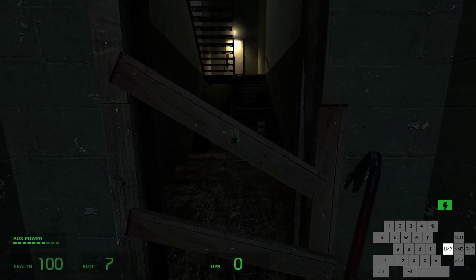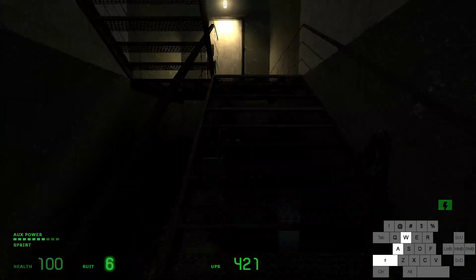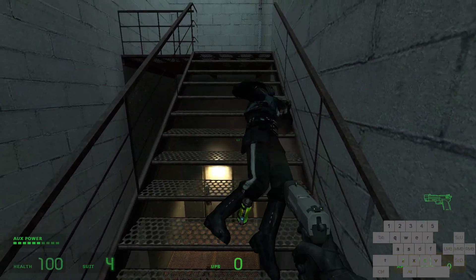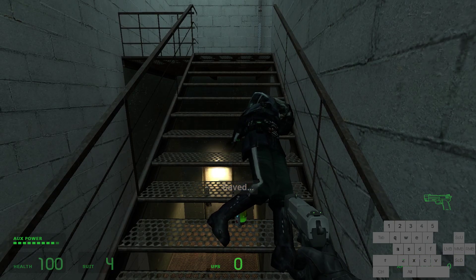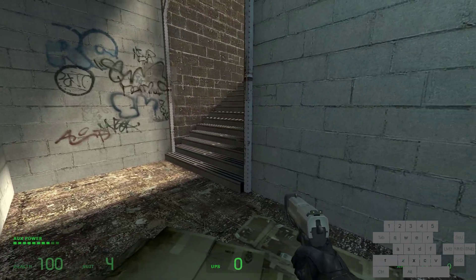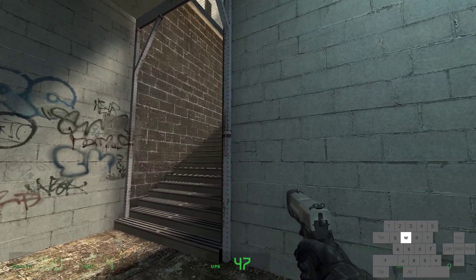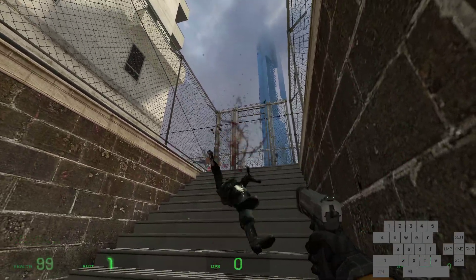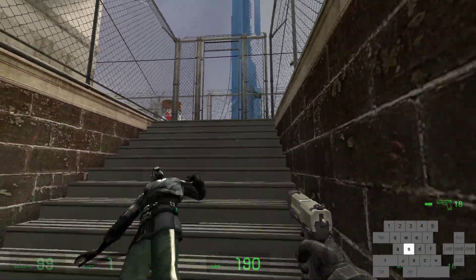Two hits to break it, jump through, and walk straight up the stairs. Two hits and get the pistol. Move through here — you can wall strafe if you want. Here are these stairs; you can wall strafe up them. Everybody wall strafes up them. That guy likes to block you; you can kill him if you need to.